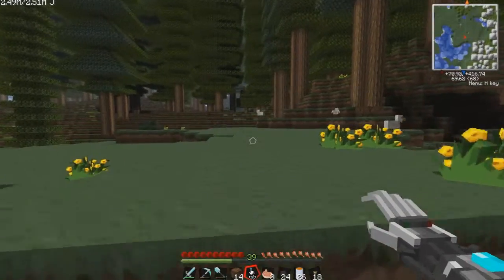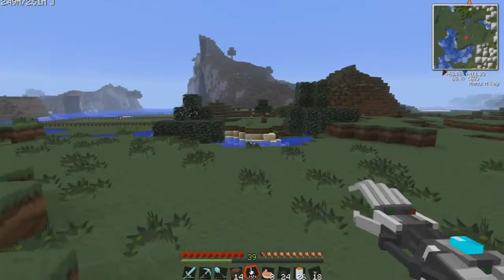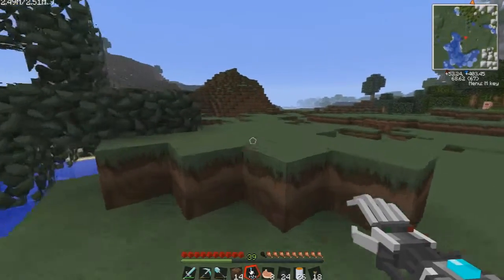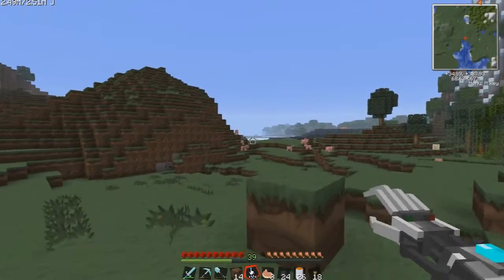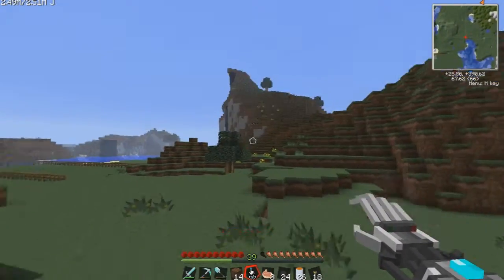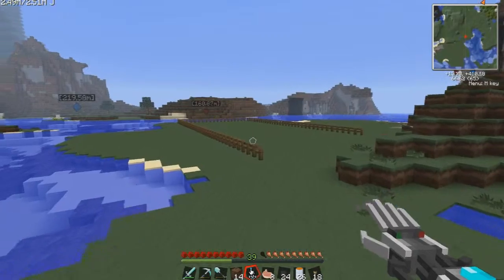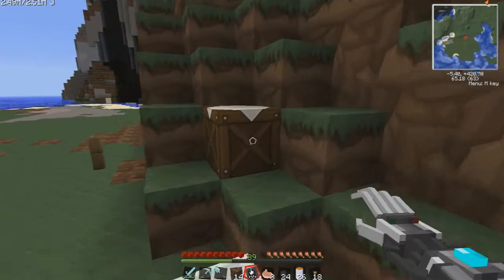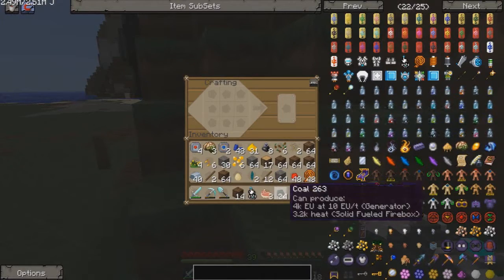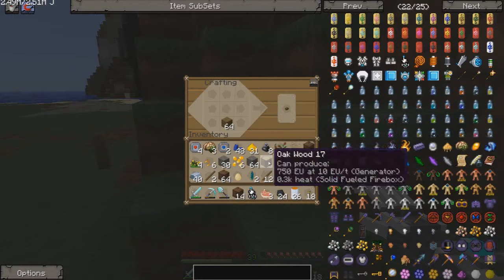I don't have my soul shards. Son of a bitch! I was gonna start killing those chickens, but I would like my soul shard. There are pigs infinitely spawning everywhere. So I think the first spawner I'm gonna get and put in here is obviously going to be a pig spawner, cause they're everywhere!